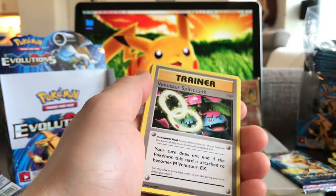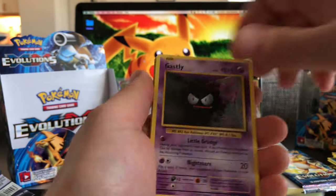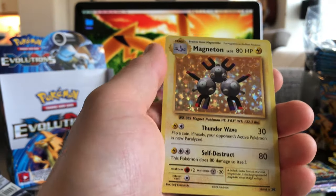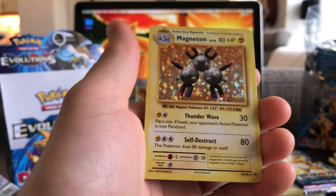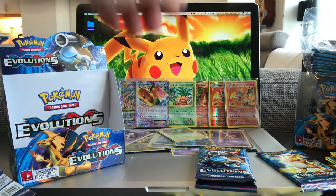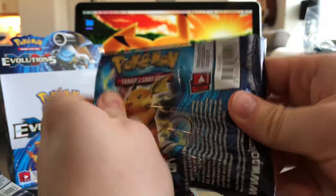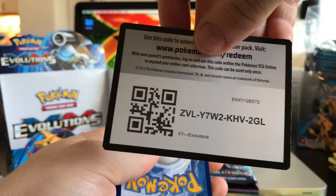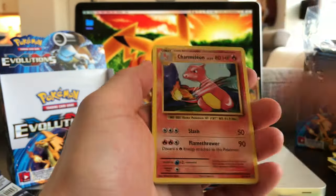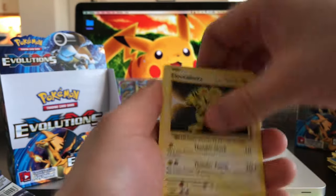We are on a freaking roll here, guys. Leave a comment below and let me know if this is one of the best booster boxes you have ever seen — at least I think so. Maybe a gold card would top this, since it's like super ultra mega hyper rare. Ratata, Venusaur Spirit Link, and a Magneton Hollow. The shiny cards today are really raining over me, so I might as well just buy an umbrella and let them keep coming. Onyx, Vulpix, and Raticate — so we have two more packs to go.